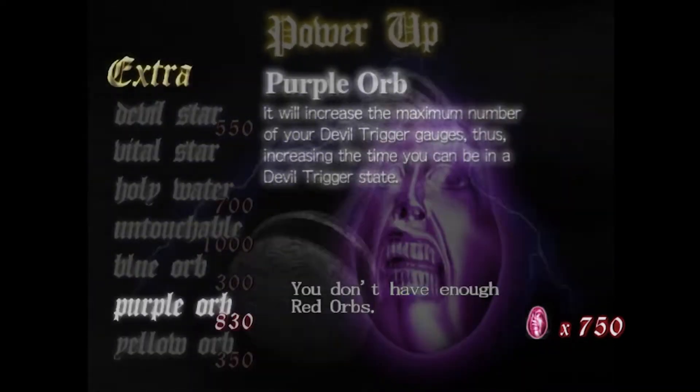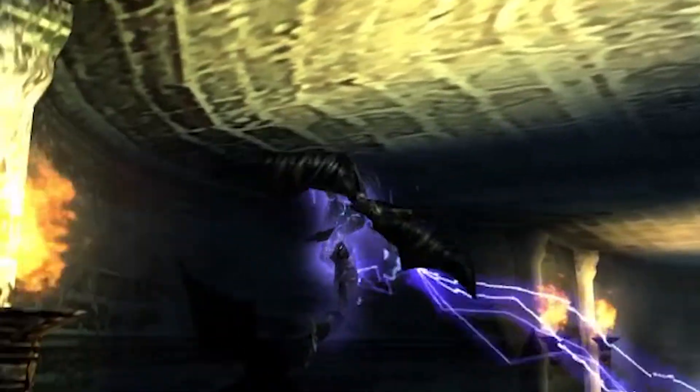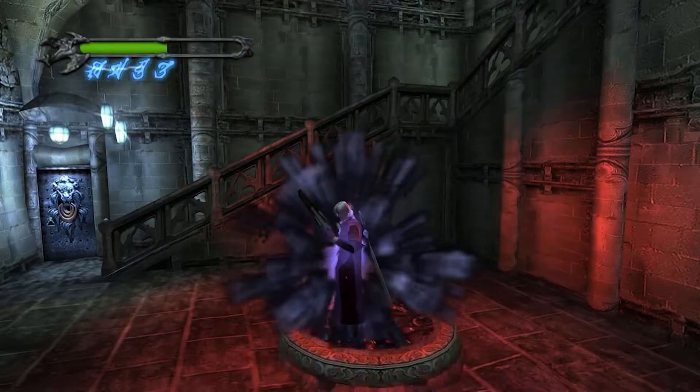Each will provide a slightly different way to play, and in the case of Alastor, will give you access to lightning abilities, new moves to unlock, and most importantly, access to Dante's Devil Trigger.